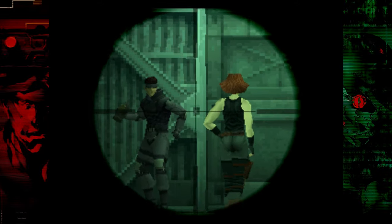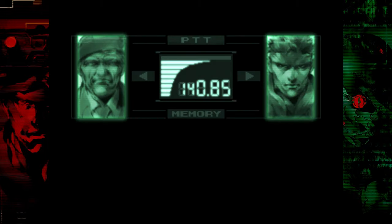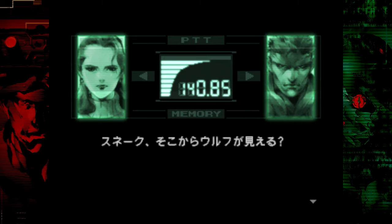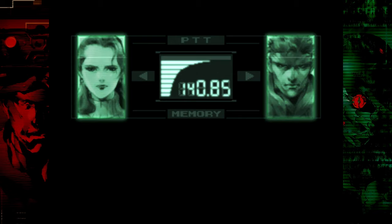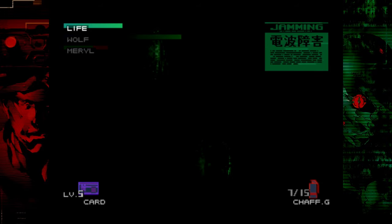Obviously we have the cutscene where Sniper Wolf shoots Merrill — the introduction to the Sniper Wolf boss fight. And what we have to do here is backtrack all the way to the first building on Shadow Moses. Skip this codec call and backtrack all the way to the armory in the first building.